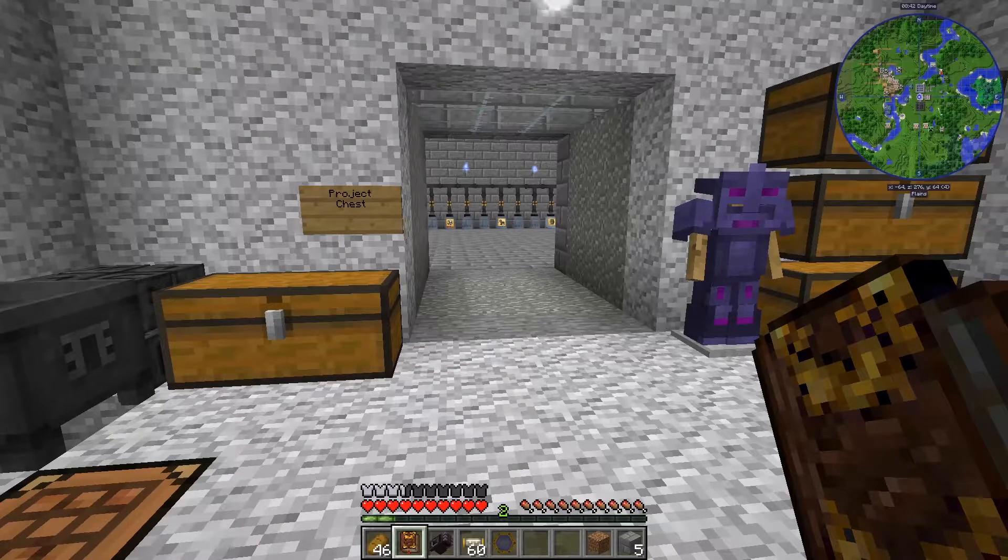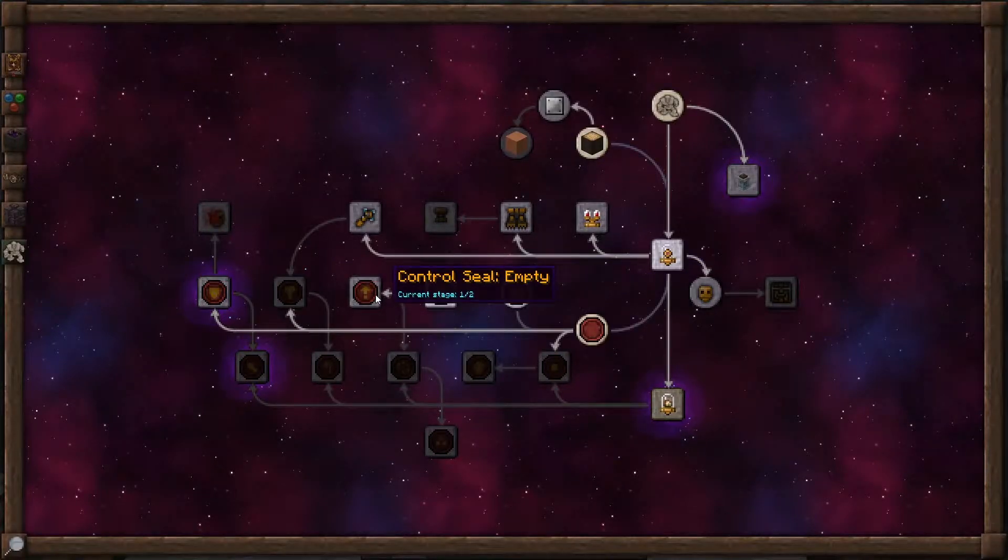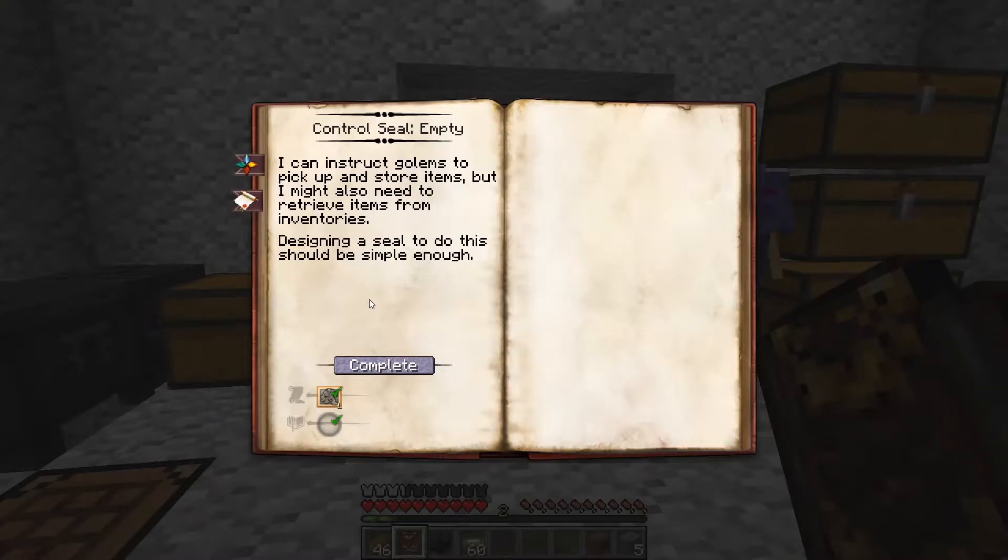Hi, this is John. Welcome back to Thaumcraft Quick for Thaumcraft Version 6. In this episode, I want to work on the empty seal for golems. The empty seal allows you to take something out of an inventory. So, let's see what we have to do to get that.